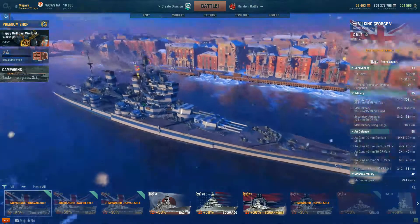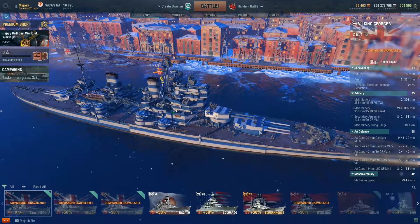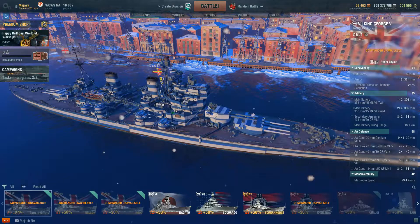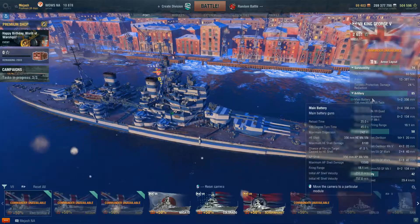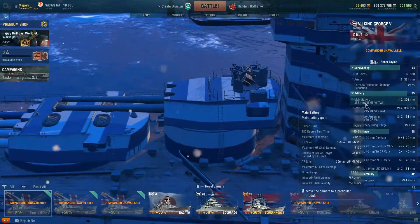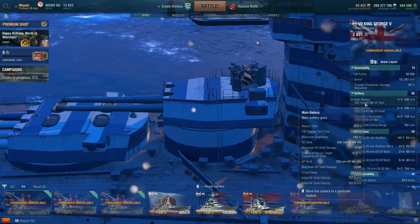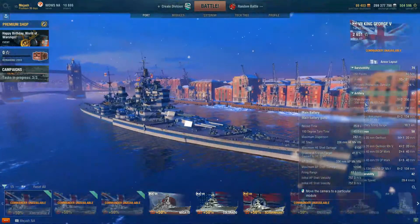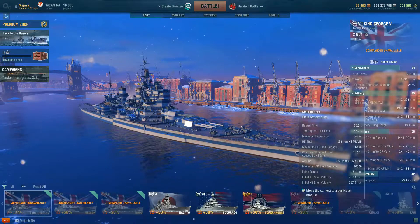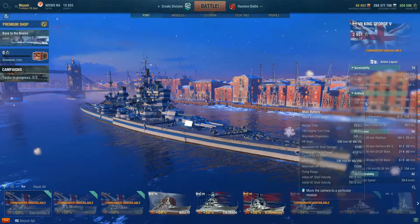Main armament is a 4-2-4 layout — you have two quad turrets, which is pretty nuts, plus a two-barrel gun in the middle. So you are pumping out 10 shells. You're going to be pumping out an insane amount of HE damage with 6,100 alpha damage for HE as well as a 41% fire chance. With a 25-second reload, there were games that literally felt like I was getting a fire every salvo.